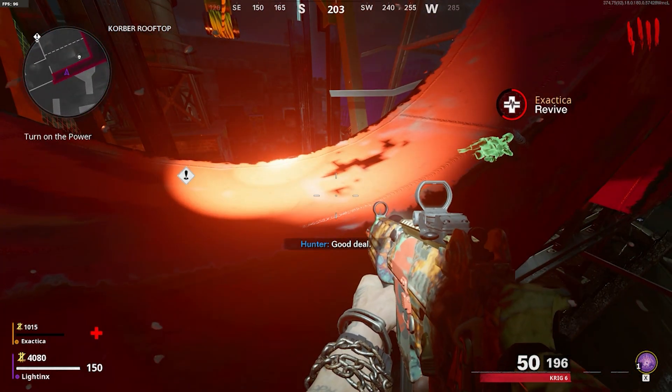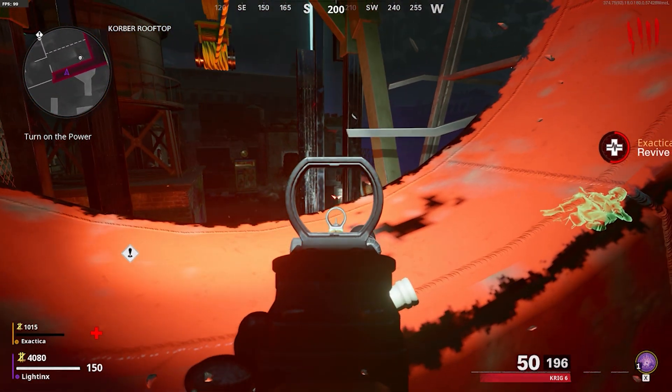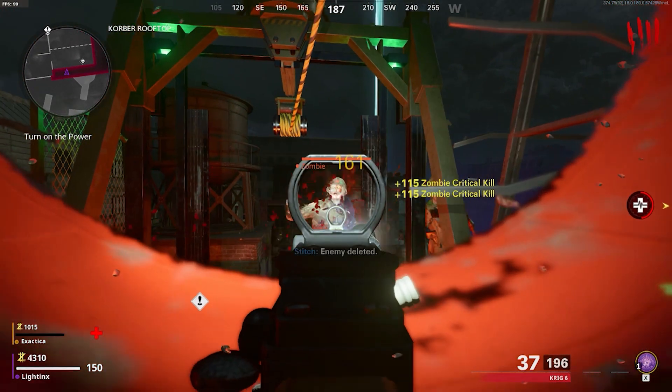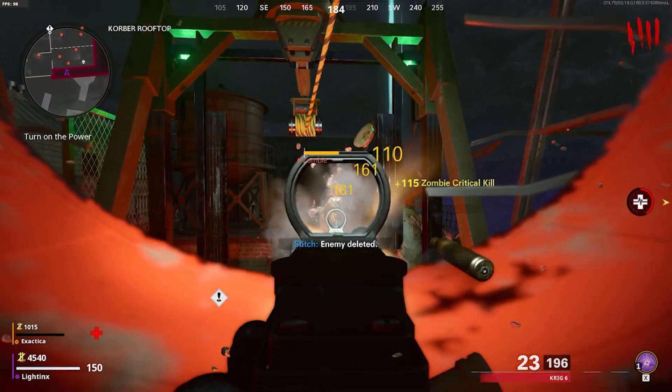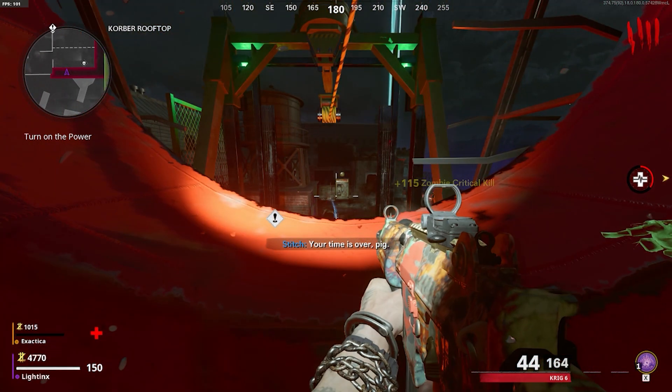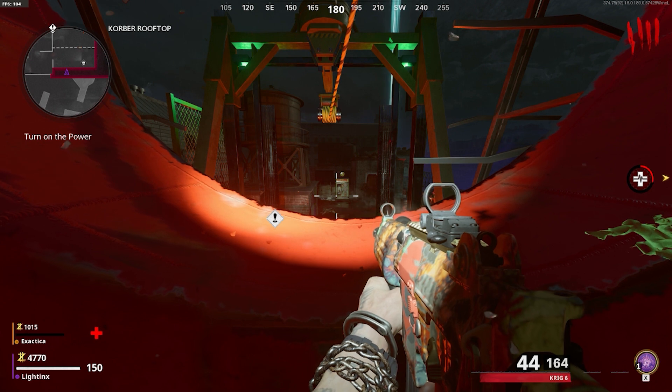Yo, what's up guys, it's Lightings and we are back with another Cold War video. In today's video I'm going to be showing you this new pile-up glitch where you can get unlimited XP and camos fast in the map Maldive Totem. As always guys, make sure to leave a like, subscribe, and turn on notifications so you never miss a video.